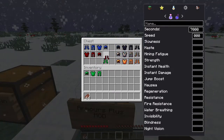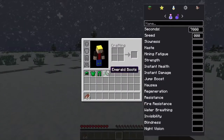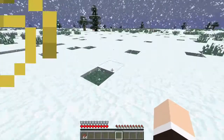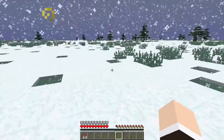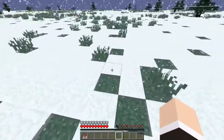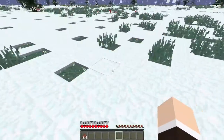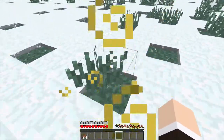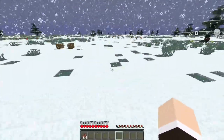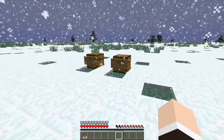Now let's go to the Emerald armor. Putting these on gives a Haste effect. I'm not sure if Haste is particularly powerful — I've only been playing Minecraft for about two years so I'm not all that knowledgeable about every effect and stat.